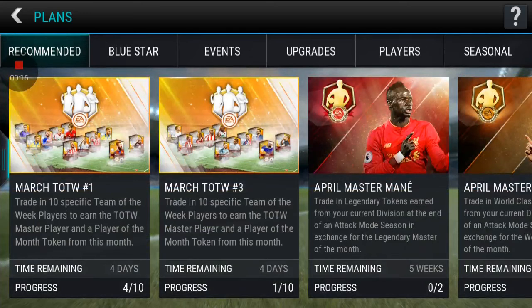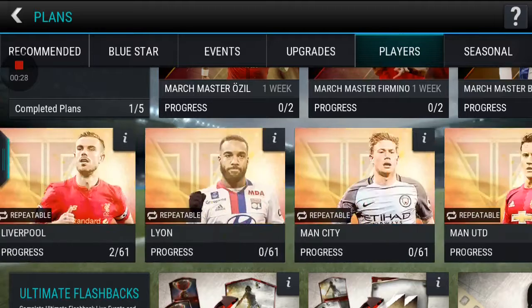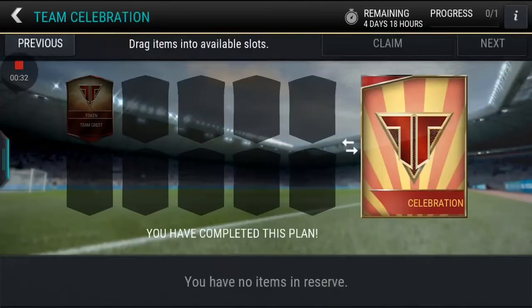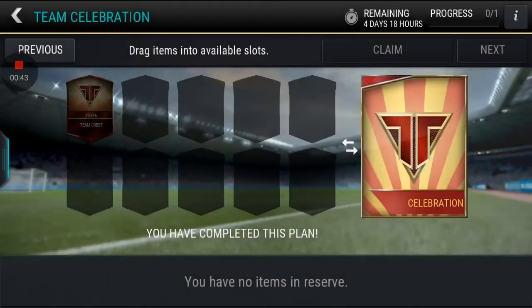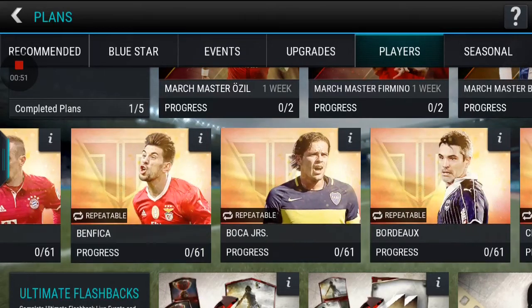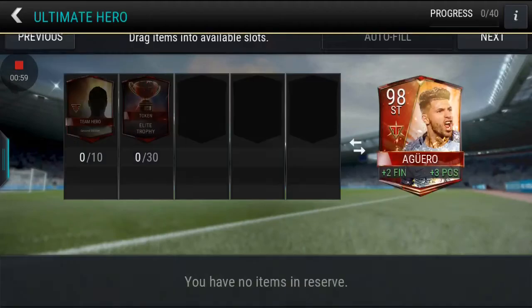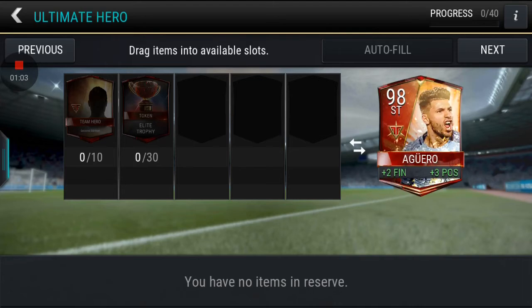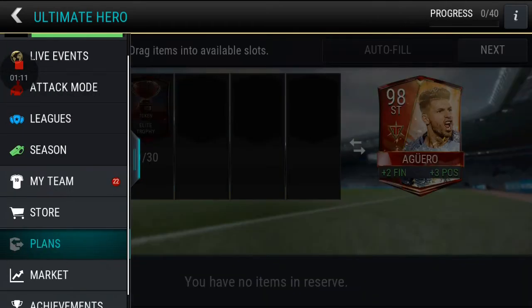We are going to open the celebration pack, which some FIFA Mobile players can do. The Team Heroes celebration pack just needs one token — a token for a team that has won by five goals or more in the last league match. I put a Bayern Munich token. The new Team Heroes plan has a new ultimate hero: Sergio Aguero. You need to put in ten from the new edition heroes and 30 electropy.